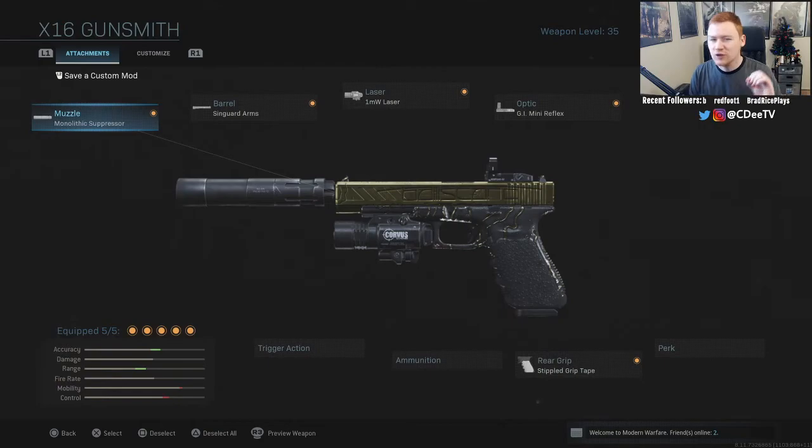I play hardcore for the pistols because it's much easier. A lot of times you're at medium to long distance from somebody and you'll get a hit marker in hardcore, but you can just spray with these pistols. Still, you want that one-hit kill, so this attachment setup will help you get as many one-hit kills in hardcore as you possibly can. Obviously if there's something you don't like, change it up.